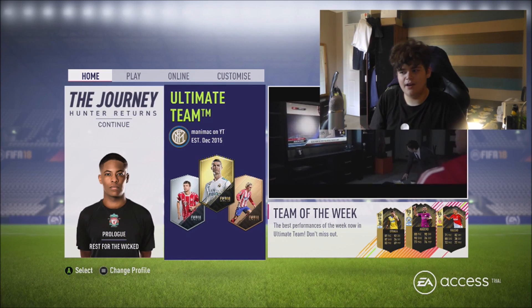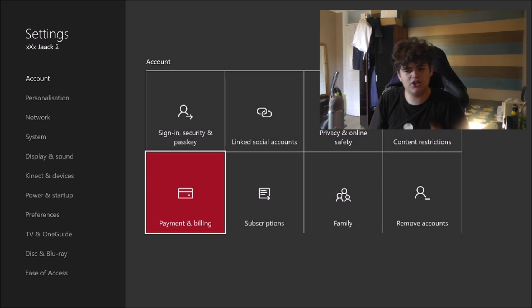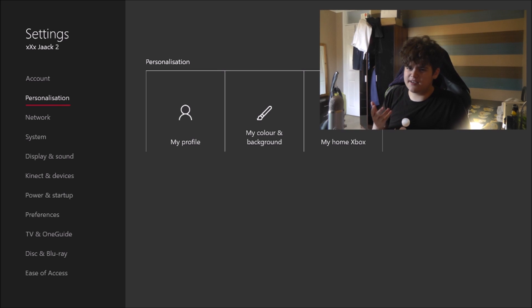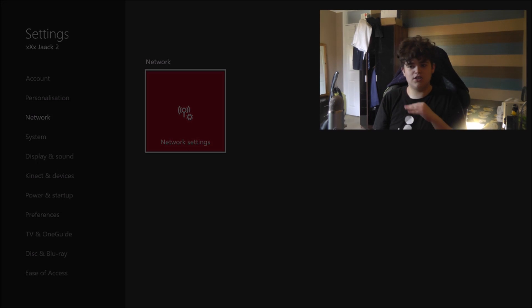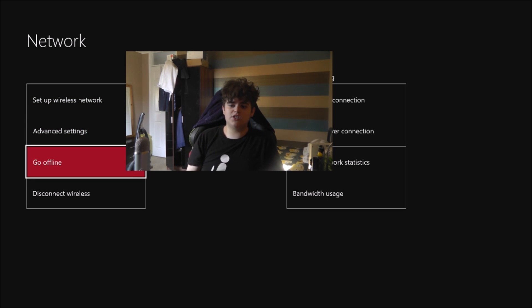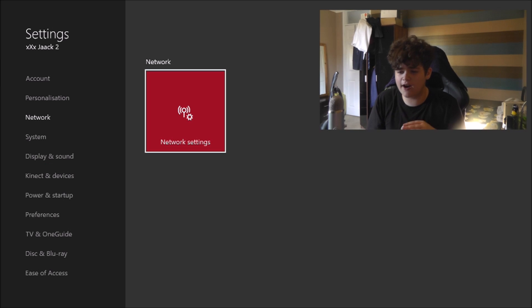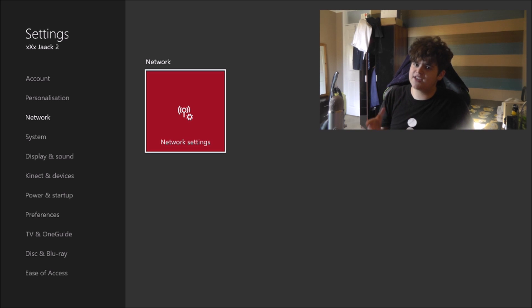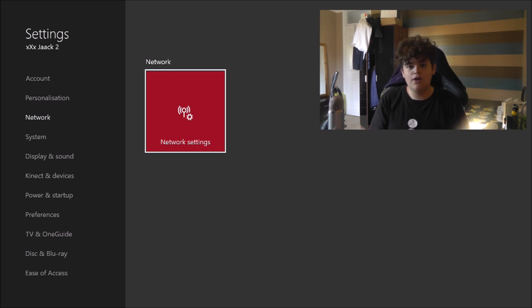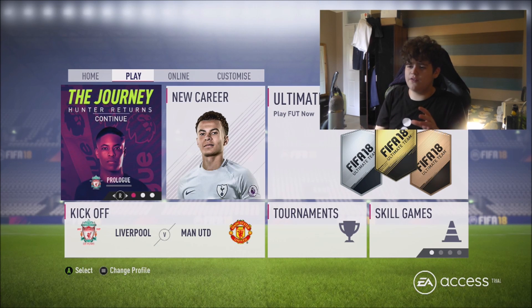So all you need to do is click on FIFA 18 — as you can see you'll be loading into the menus. I have less than six hours left; you play the trial as you normally would and just wait for the game to load up. As you can see on the screen we are connecting to the EA servers — don't do anything yet, just keep loading up your game. When you're on this screen you can see Ultimate Team, the Journey, all the game modes. What you're going to want to do is press the middle button on Xbox, head down to Settings, then All Settings, scroll down to Network, and click on Network Settings.